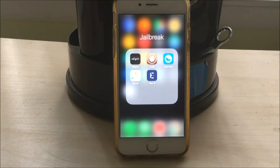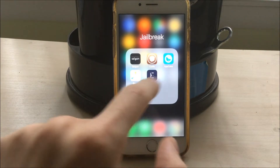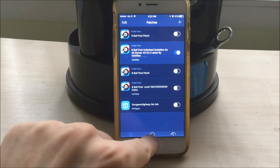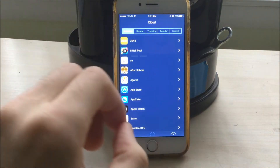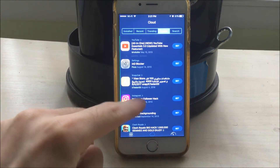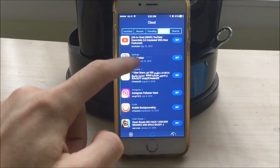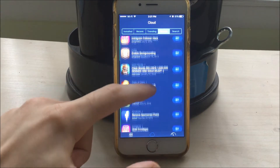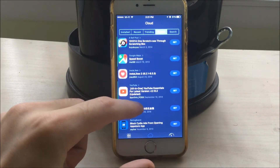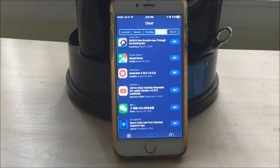The next tweak is called Flex 3. This is probably the best, most useful tweak you can get, and it will allow you to get custom scripts for many apps. I only have a limited amount here, but you can literally get any single game and install some sort of mod on it. For example, Instagram follower hacks, YouTube anti-ads, Snapchat followers — anything you can think of, Flex 3 will probably have it. Unfortunately, it only gives you two downloads a day, so be careful about what you really want.